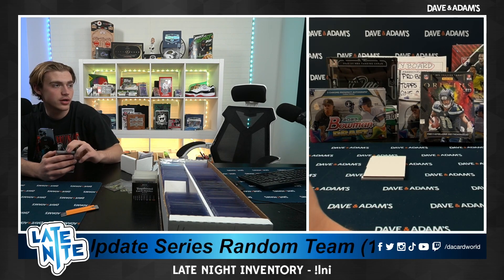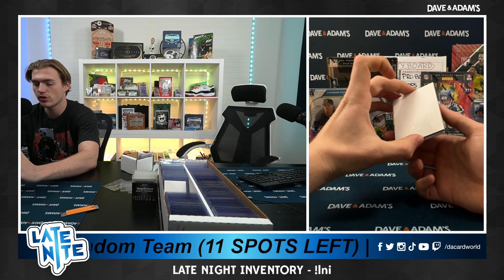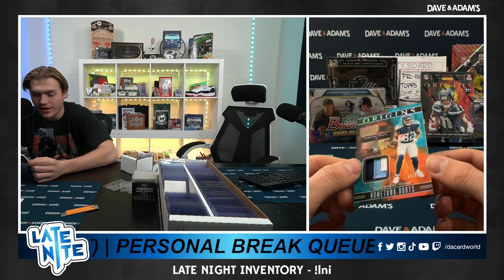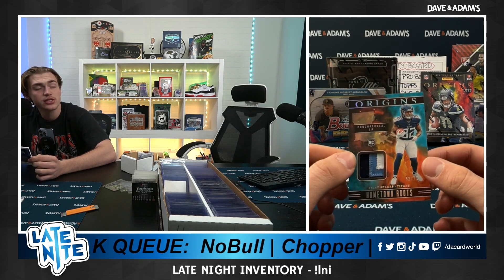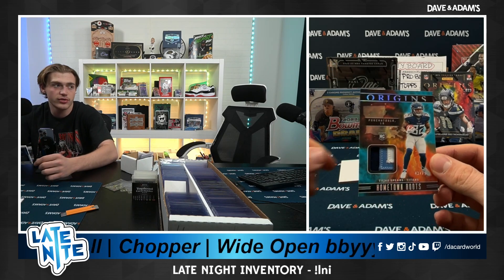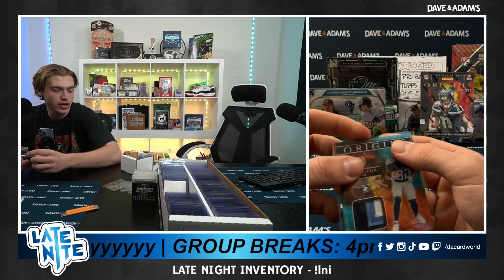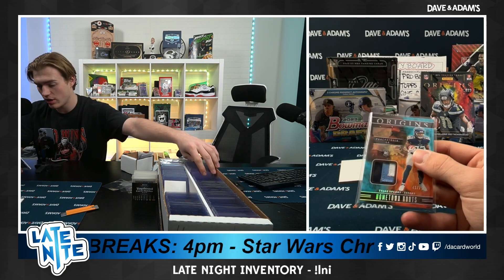Off to a pretty good start, I'd say actually. Hopefully get that redemption soon. And we're going to end this off — our patch auto is Tyjae Spears. Just a patch, still solid there. Tyjae Spears, three color out of 75. Running back two, I believe, for the Titans. I think this is definitely going to be a hold, because I don't know how much time Henry's got left — he's kind of starting to slow down. So you've got a Bijan at 25, Tyjae Spears who's probably going to be running back one within the next two years, a great Rasheed Rice, and a Jackson Smith patch auto.